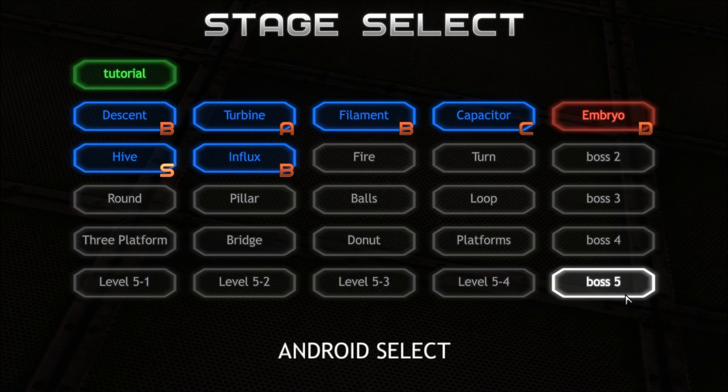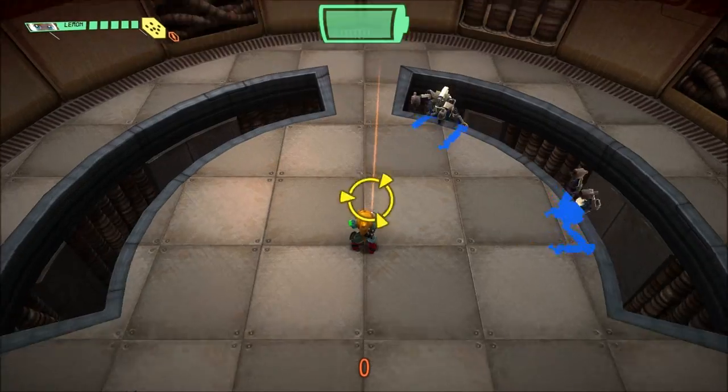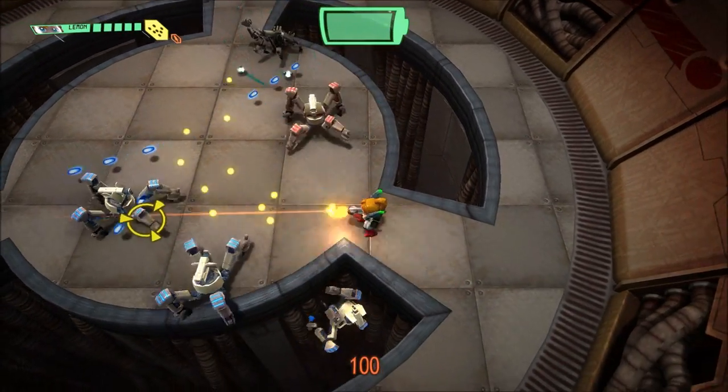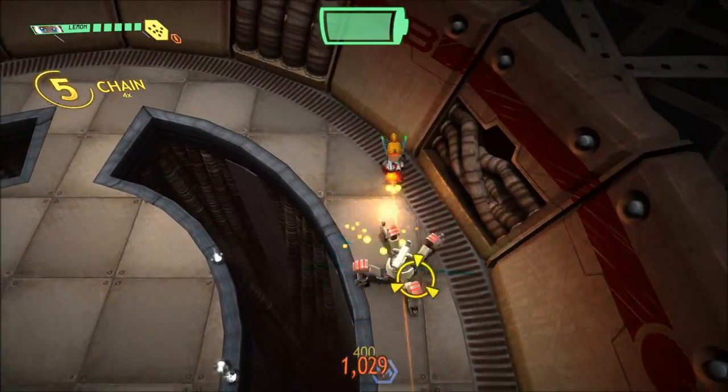I don't know if the full game is just going to be these five stages or not — it could very well be the case. But this is all I have access to at the moment. So let's start off with the second stage I had access to, which is the Turbine stage. Gameplay is rather simplistic: you move your character around and shoot enemies coming at you while trying to avoid incoming projectiles. It's a twin stick shooter.